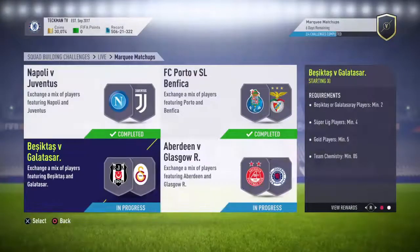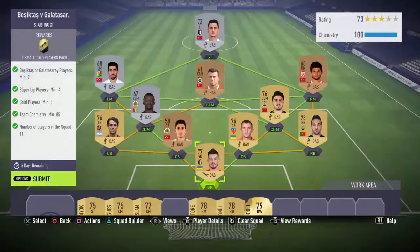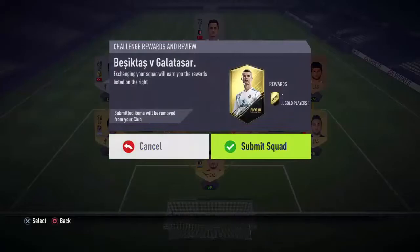We get a rare mixed players pack for that. Next one is Turkish league: Besiktas versus Galatasaray. Requirements are minimum two Galatasaray or Besiktas players, minimum four Turkish league players, minimum five gold players, team chemistry minimum 80, and 11 players. 73 rated — there's no rating requirement for this one actually, so we just had to meet those requirements. Let's submit.